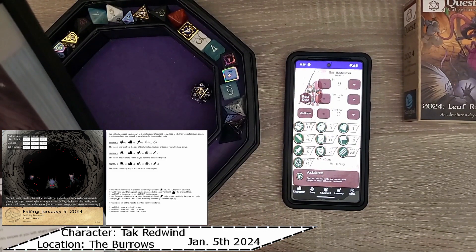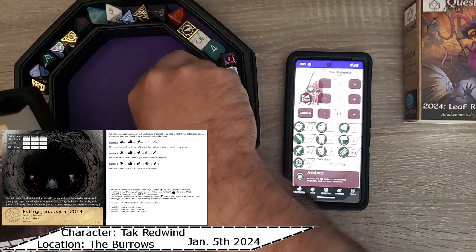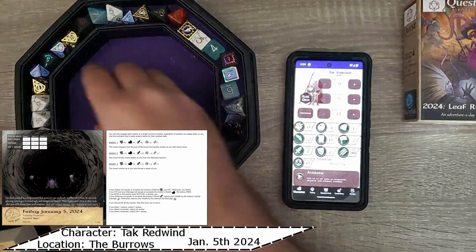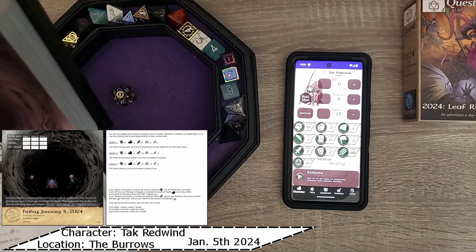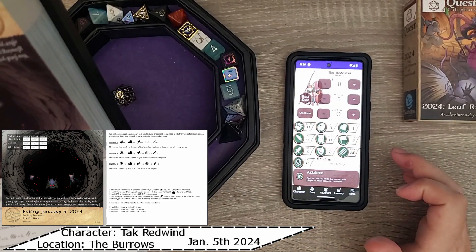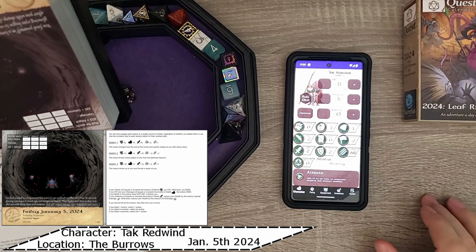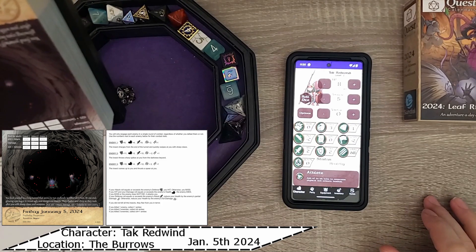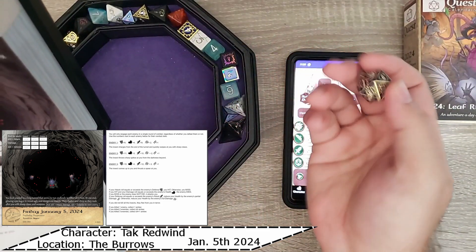If your attack roll equals or exceeds... otherwise we miss. If you miss, the enemy does not die - it attacks you. So then we roll defense. D20 plus defense - that's an 8, plus 2 is 10. If your defense roll equals or exceeds the attack - their attack is a 9 - reduce your health by the enemy's partial damage. Alright, so we took 1 damage from the first one. Yikes. The insects charge. We come at it with our staff - I think we have a staff. We see the first one coming at us, we swing down. However, it's too fast - it dodges and charges from the end of the tunnel, quickly swiping at us with its claws. We dodge most of it, but it grazes us in the shoulder. The second one - insect throws sharp spikes at us from the darkness beyond.